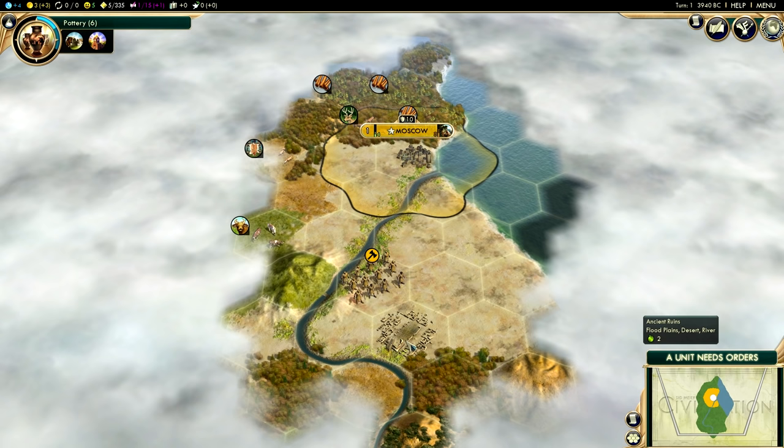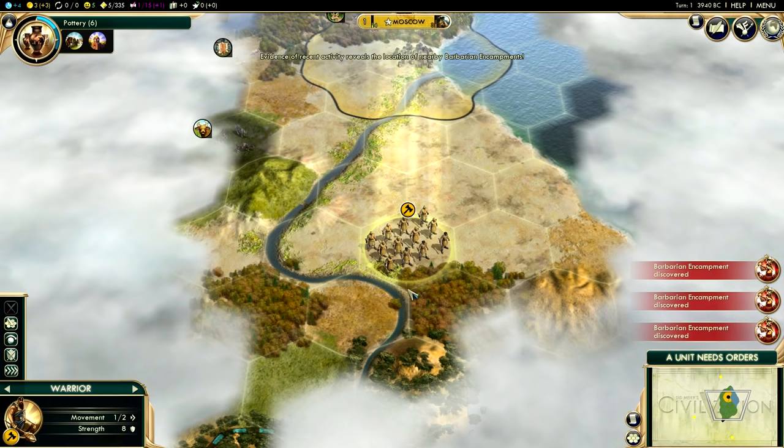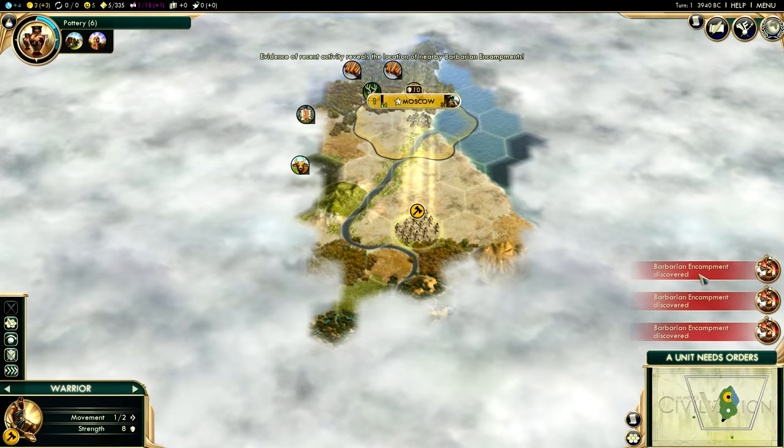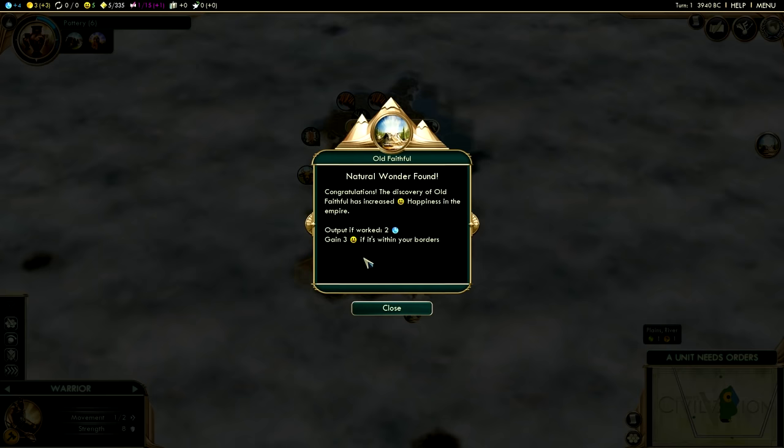We've found an ancient ruin — if you walk your unit over it, you will receive a reward. My reward has been a pretty bad one: it showed me the locations of barbarian encampments. There's one there, one up there, and one there. So we're actually pegged in on all sides, which is hilariously awesome. Basically you just want to keep scouting around with your warrior.